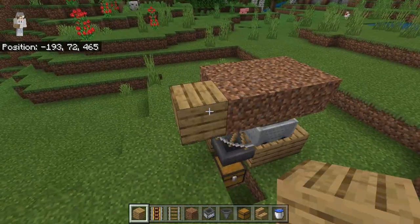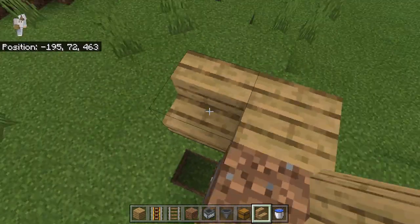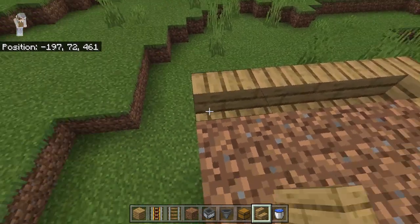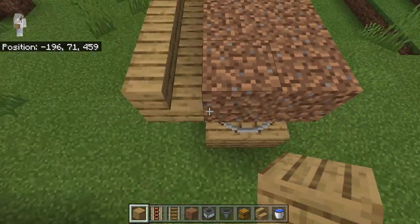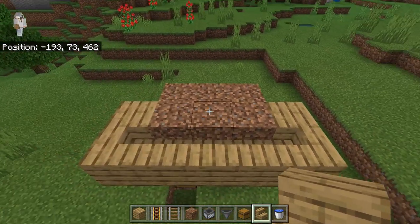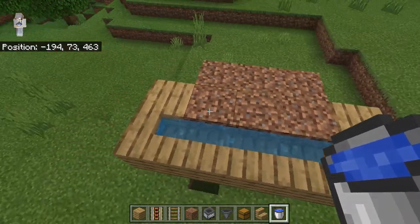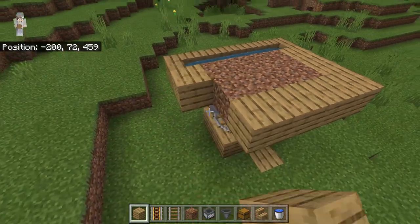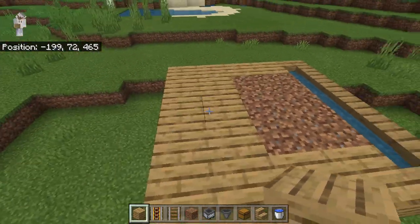Now you're going to place one temporary block over here and then place stairs facing upwards. Then you're going to connect it so that it has a shape like this and keep connecting it until you get to this side. Once you get to this side, place another temporary block and one more stair so it's connected. Now come over here and place water so that it's filled in. Then place some blocks out just like this and extend one more block out so you have two blocks behind where the dirt is.